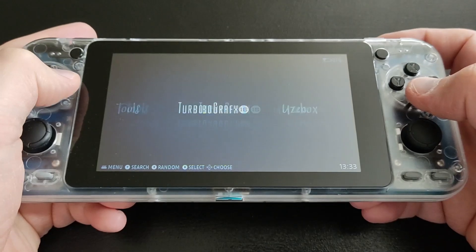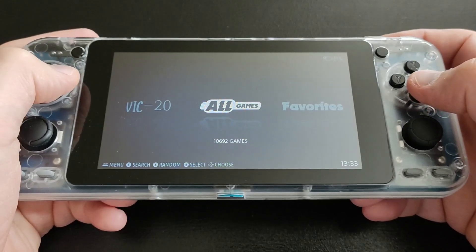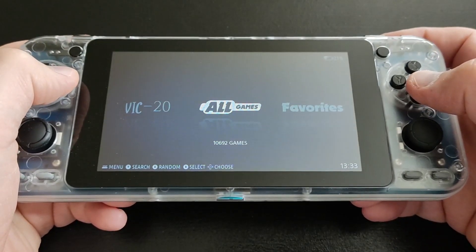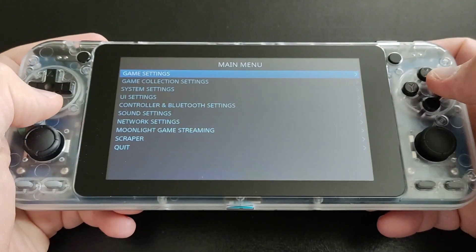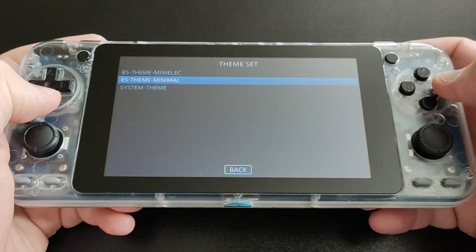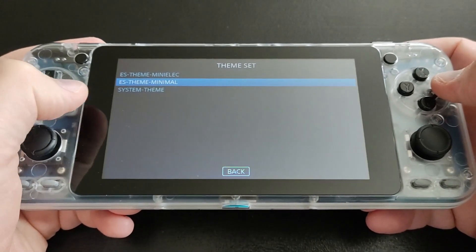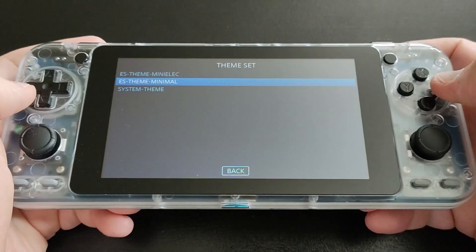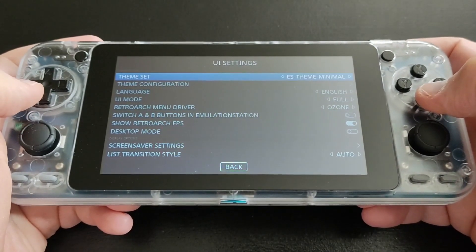There's also TurboGrafx-16 in my library. As you can see, I'm using the minimal theme — it's in the UI and there are three stock themes. This EmulationStation minimal theme is my favorite, and I'm sure more themes will be available in the future.